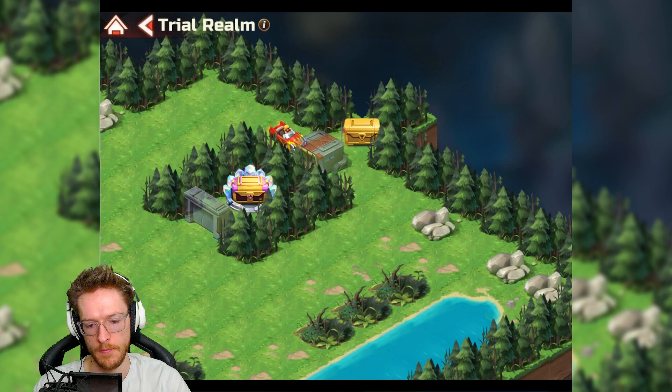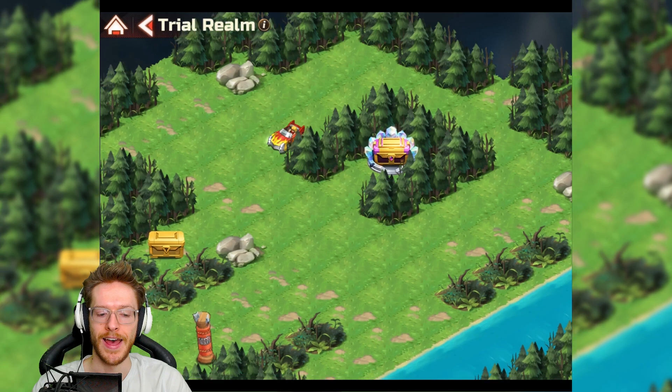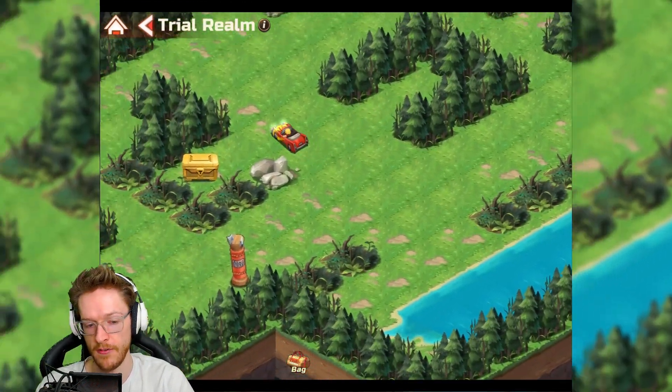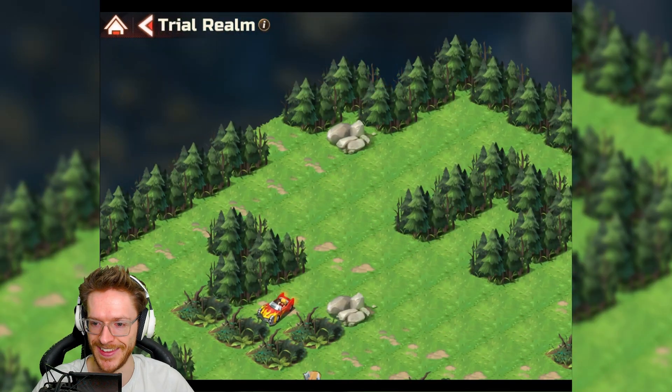That's every one cleared. This one was a little bit more of a struggle but that's all of those done as well guys. I hope you have enjoyed the video and hope it's been helpful. Make sure you do the survey and type in Giraffe Josh as a playable character you want to see, and I'll see all of you in the next one.